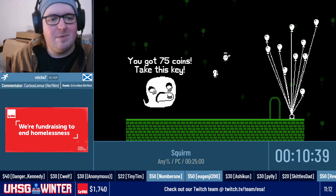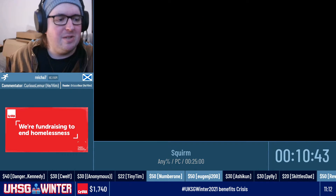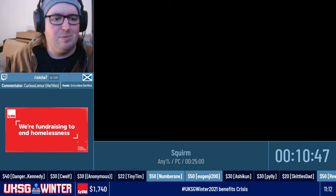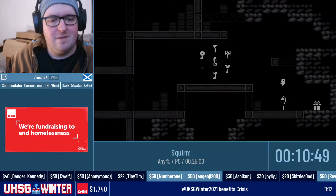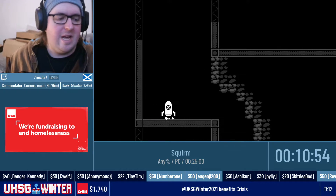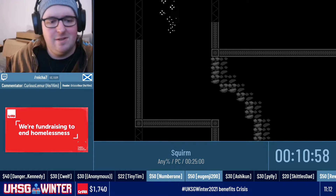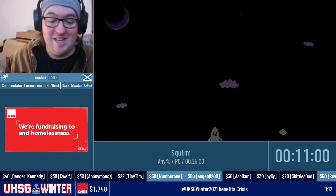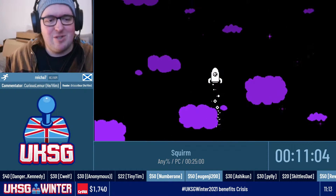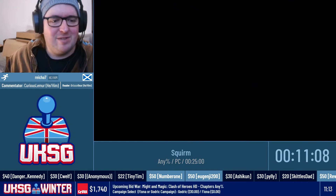We're going to fly back to the hub and go to my favourite section of the game, which is the space world. Best music, some really cool platforming. It looks the best as well — it's a lovely shade of purple. The music's great. It's got the most colour, like sort of the rainbow trail effect added for some of the enemies — that's really cool as well.